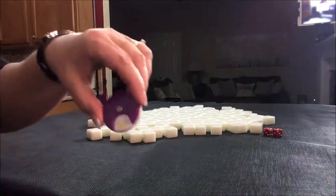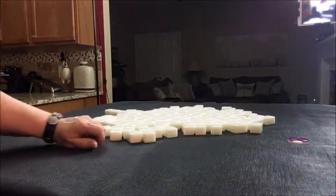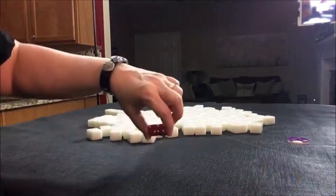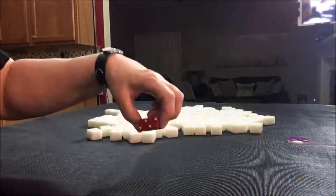We're now going to do a random pull for West Round. Let's see if we can be in a different seat. I rolled a six — two, four, six would be seat two, South.